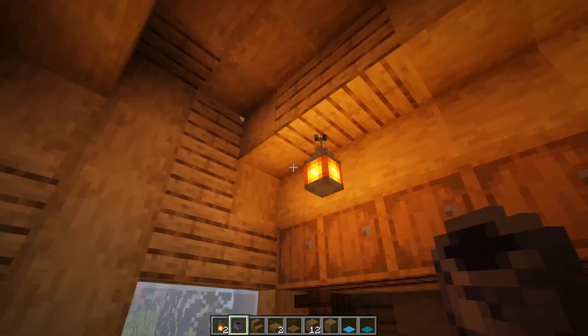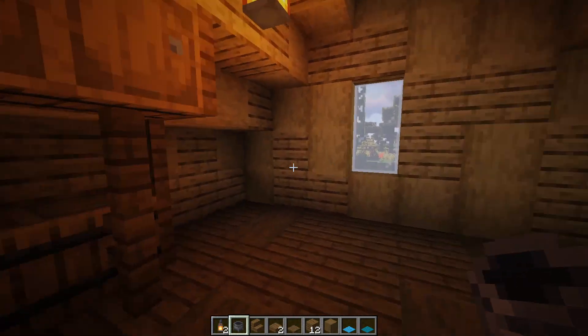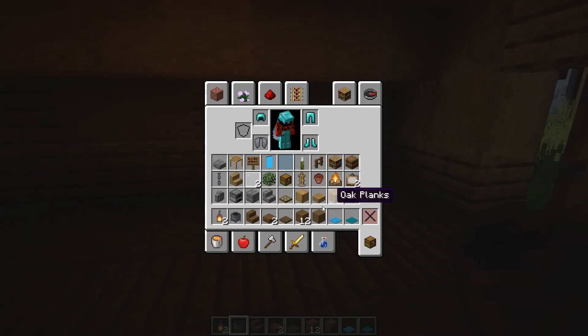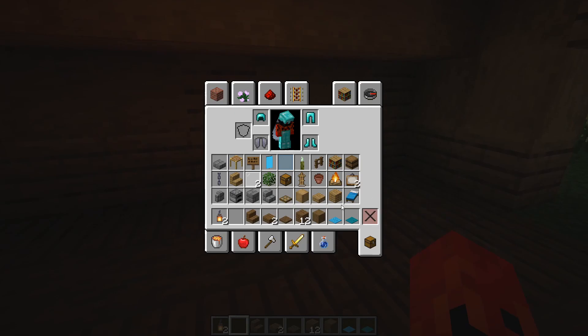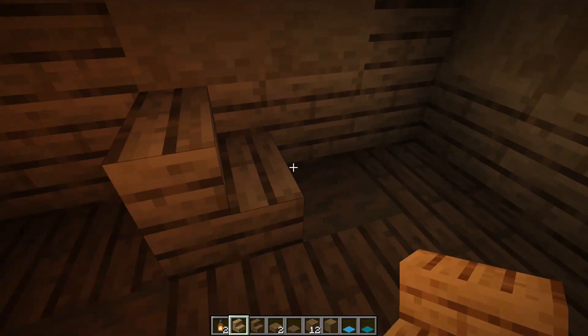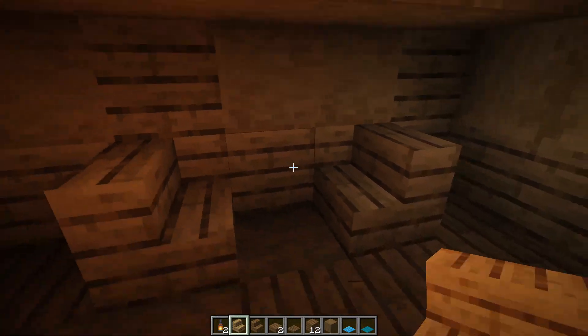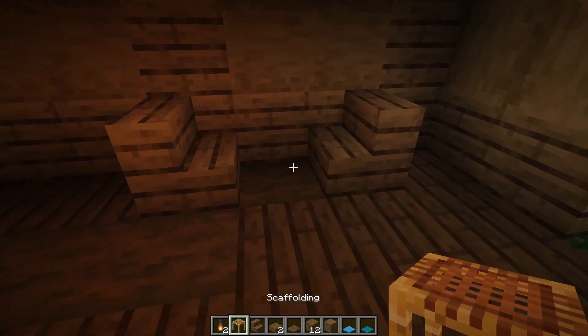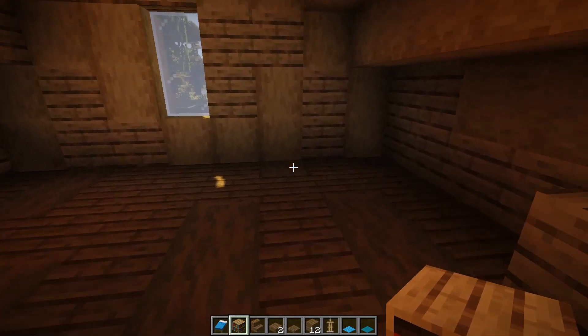You can hang some lanterns wherever you like to give yourself some lighting — I wanted to put that in before we started. Then go ahead and do some seating: grab some oak, go right here just like so. Using a scaffolding as our table block, just like so.